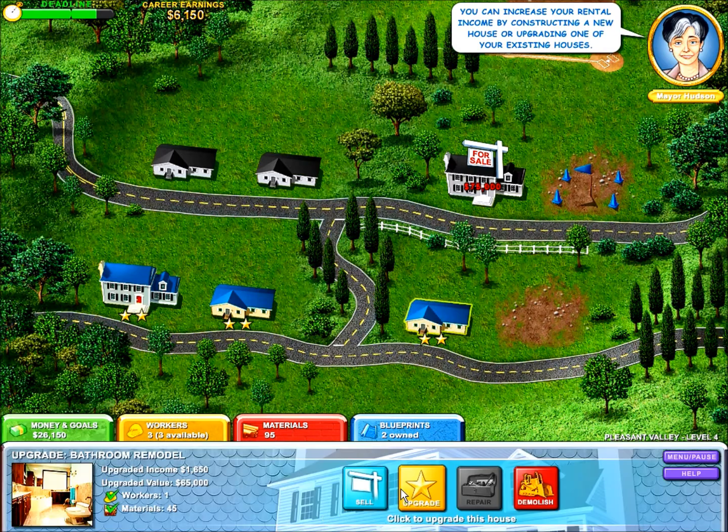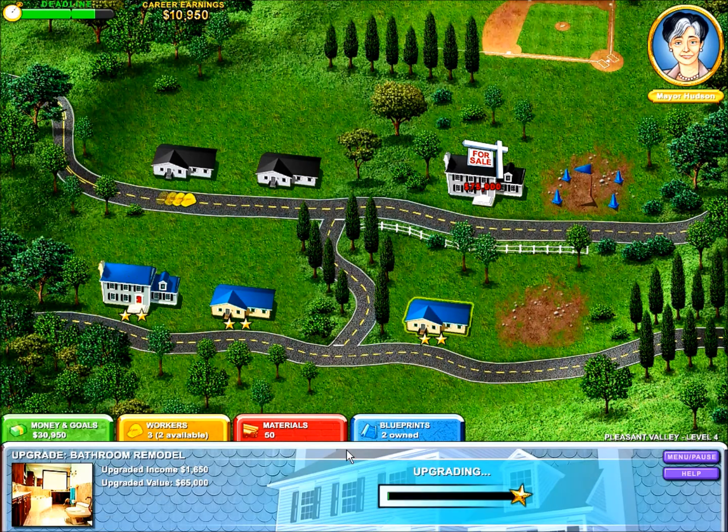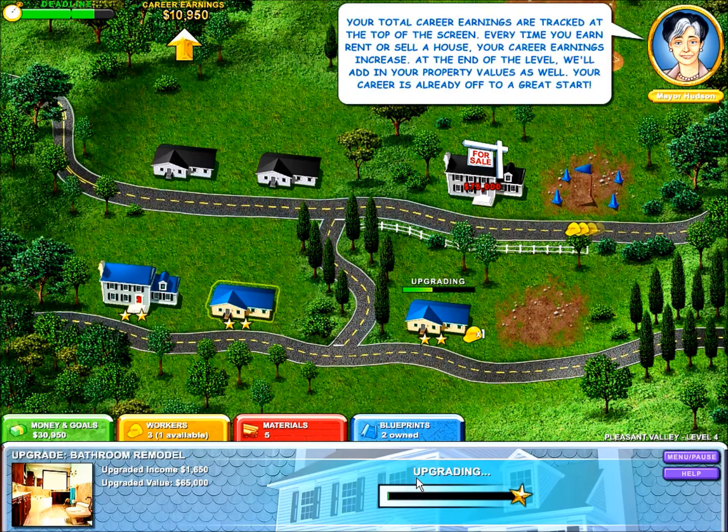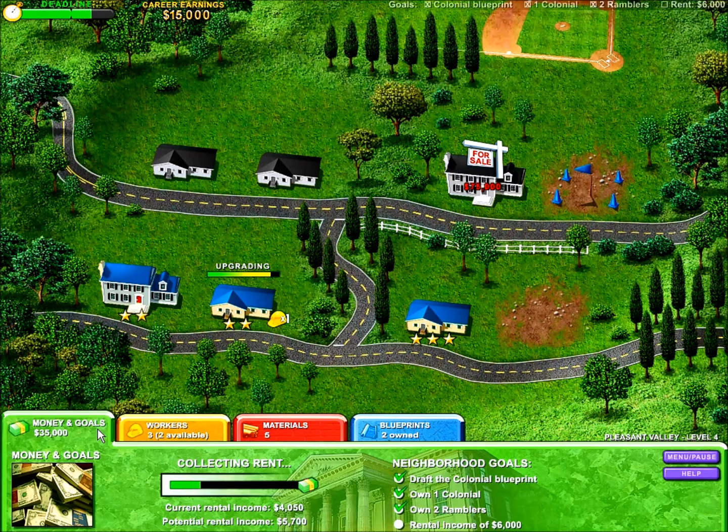Now I need materials. We can upgrade this house. We're going to have $5,000, we're going to have $6,000. We can upgrade — your total career earnings are tracked. Every time you rent or sell a house, your career earnings increase at the end of the level. Added property values is a great place to start. Only $5,700.